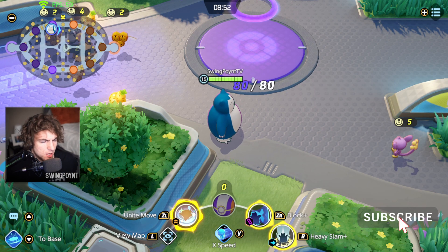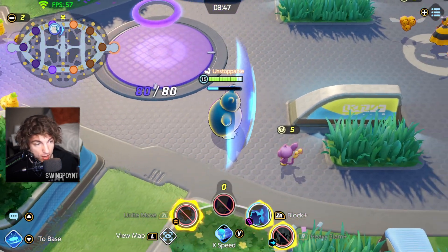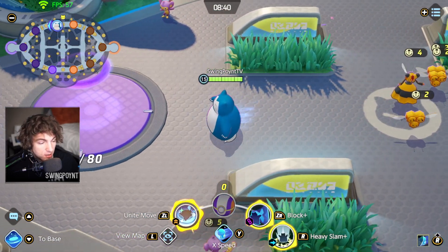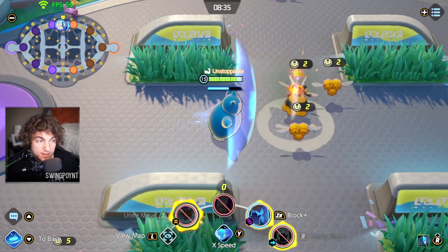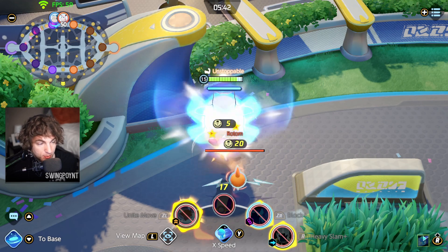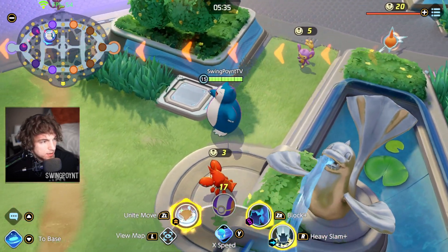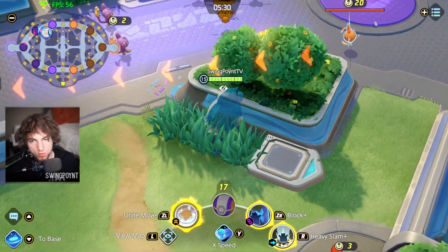There are three speeds at which Block can go. There's regular Block, then Block followed by X Speed which is a little bit faster, and the fastest is X Speed first and then Block. And if you're clever, you can press X Speed, then Block, and then push Rotom right off his path.